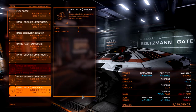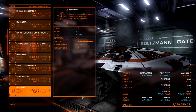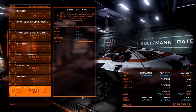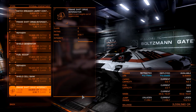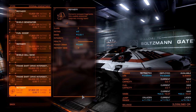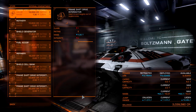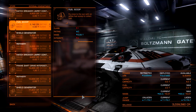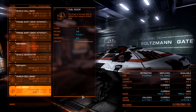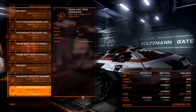Shield generator — there's lots of stuff here in the internal compartment. We are in a class two slot so you can fit class one modules at the cost of efficiency. You can see C2, D1, and an A-class — this A-class is the best shield generator you can get for a class two hard point slot. It's more expensive. Normally I'd recommend starting with a D-class shield generator — D is the lightest rating — and upgrade to A when you can afford it.